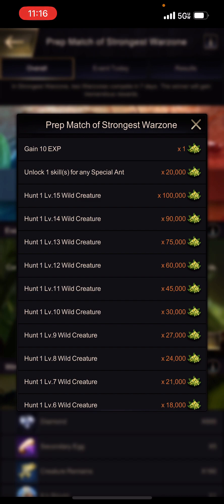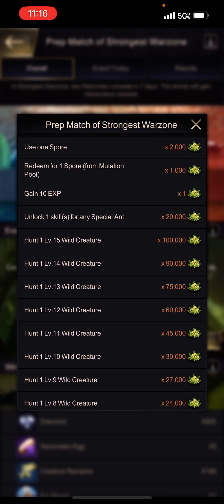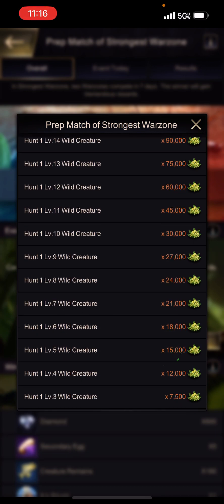Unlocking a skill (2, 3, 4, 5, etc.) gives you 20,000 points. It's not very many points when you think about how difficult it is to unlock a skill versus how easy it is to hunt one creature. You can hunt a level 7 creature and get 21,000 points very easily, or unlock one skill for roughly the same point value. It doesn't add many points but it does contribute to your score.